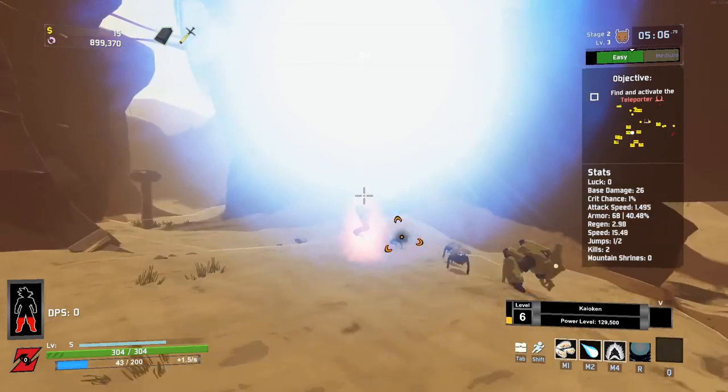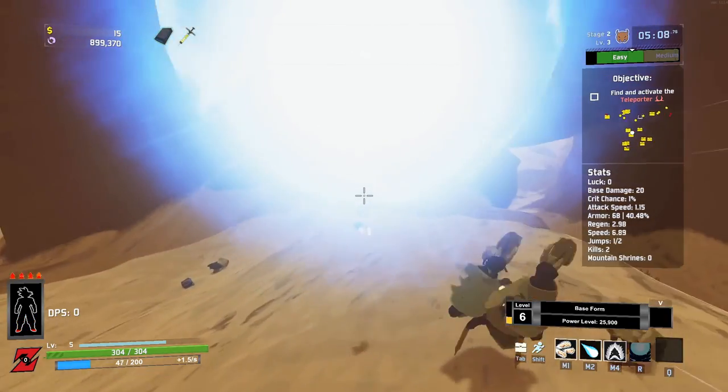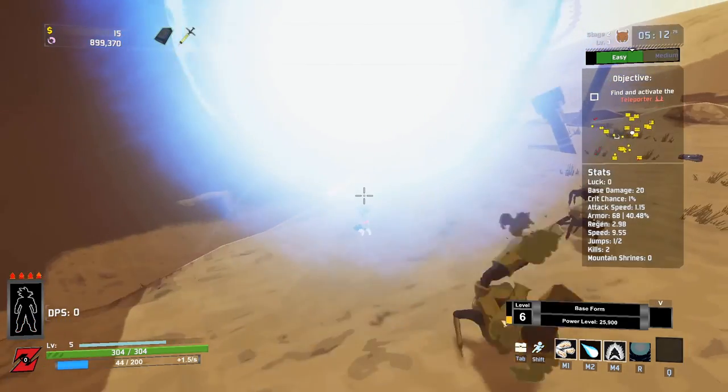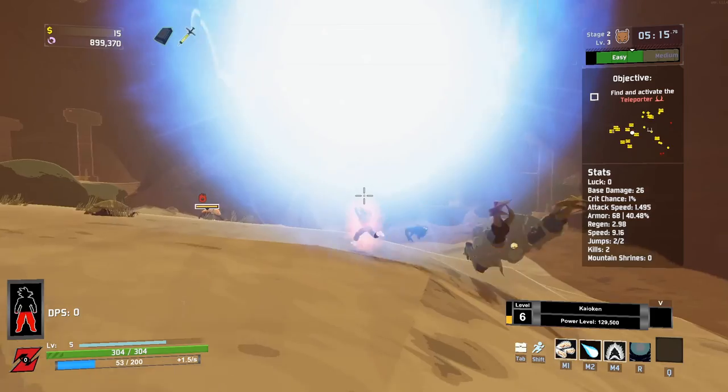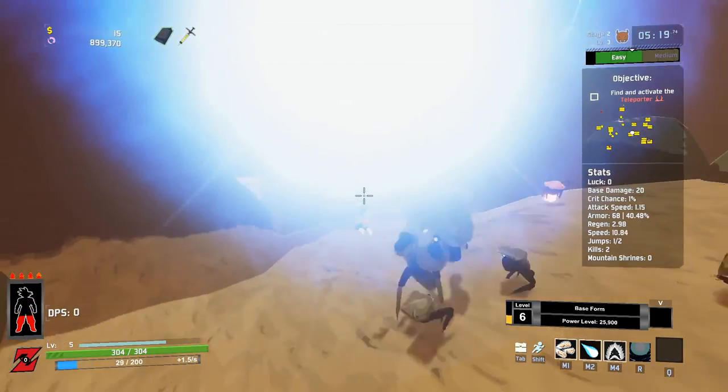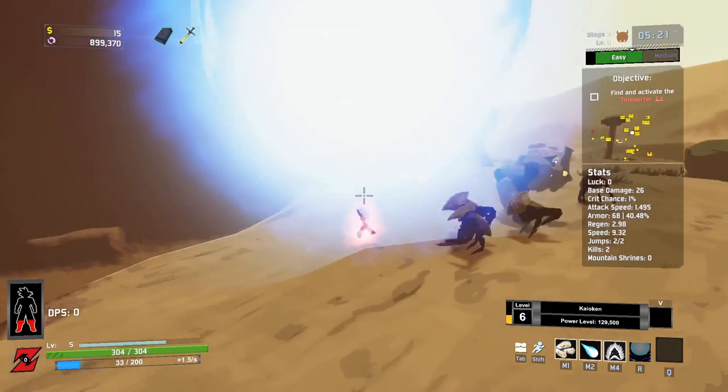For Spirit Bomb, it initially costs 200 ki to cast. However, as long as you are moving, it will not drain ki from you, and you are able to regenerate — including using Kaioken to increase your ki regeneration stat.